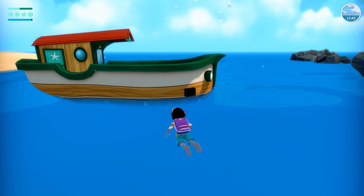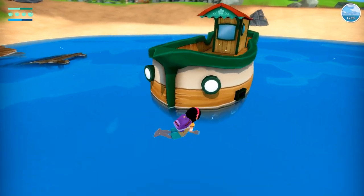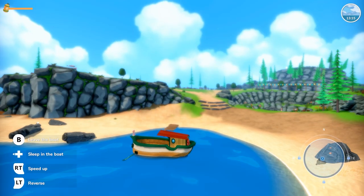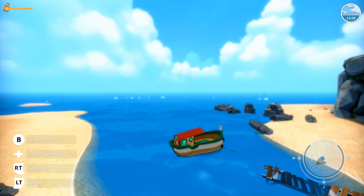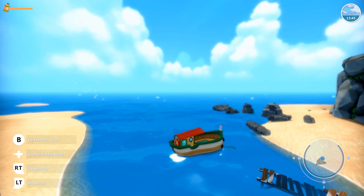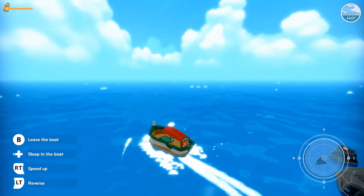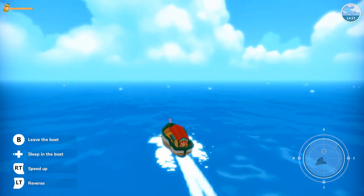It looks like I can't get on the boat until I've rebuilt the pier. Oh wait - navigate, okay yes we can! The controls are explained: white to sleep in the boat, B to leave, RT to speed up, LT to reverse. Hey, we're sailing! We need to go north - that way is north-ish. Cool, we're going north.